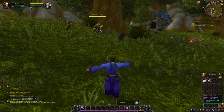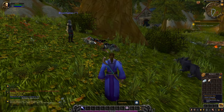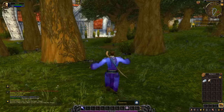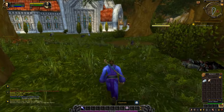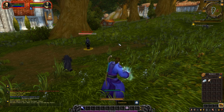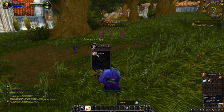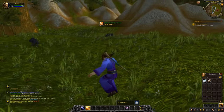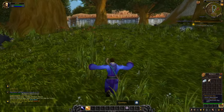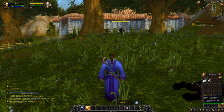Now we have to kill eight blackrock spies. A level three character killed that enemy before we could — that is something you're going to encounter on more populated servers, especially at lower levels. I promise you it will pass, and it's better than having a server with few people playing. Monsters are shareable — if you see someone attacking a monster that you also need, jump in and help. You'll both get credit for the quest.